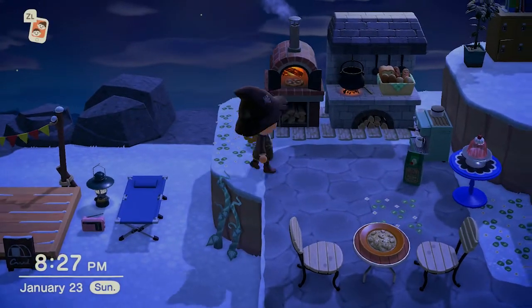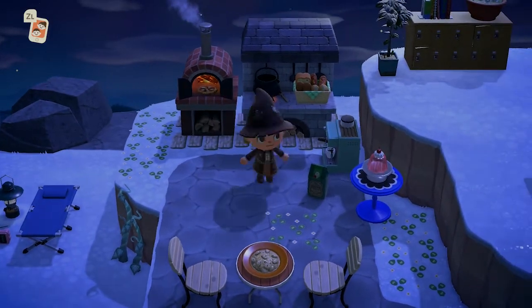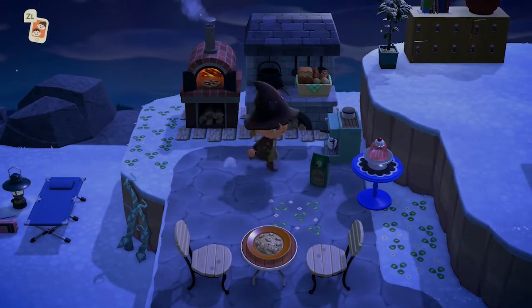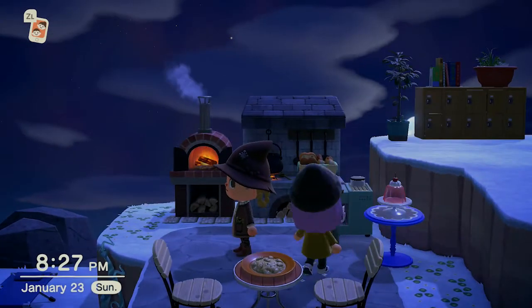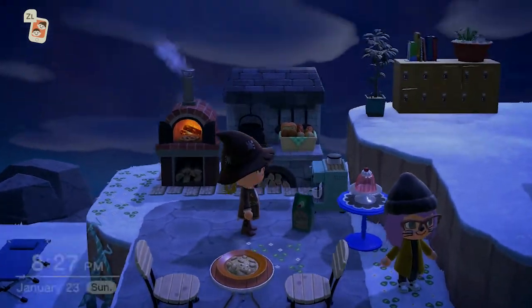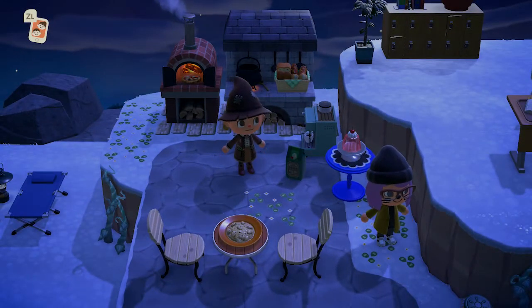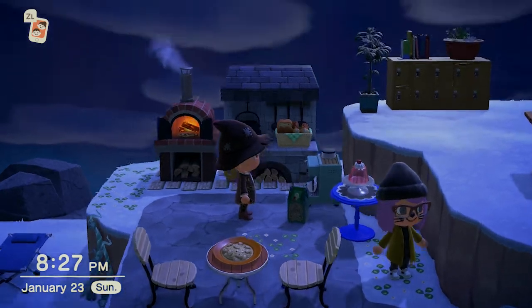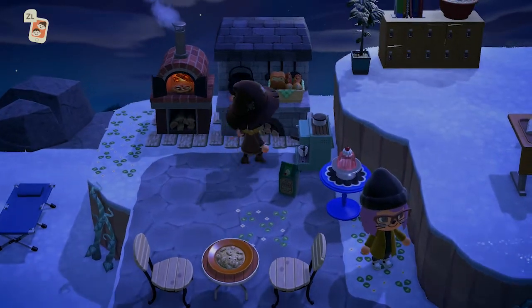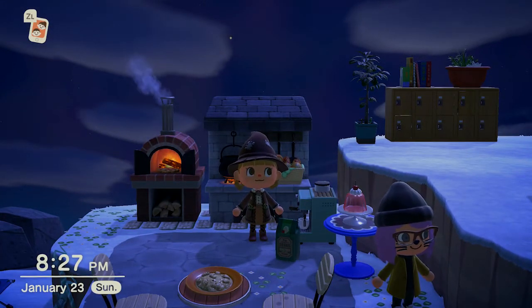Twin has really been utilizing vines to get around her island — she likes to hide them on the backs of cliffs so it's like a little secret spot. How cute is this little cafe she's got going on? I think it's so adorable, and that little bag of coffee grounds next to the coffee maker — that's something you can get from Brewster. I'm terrible at talking to him every day, but Twin's been doing it and slowly getting the items from him. It's got a little pigeon head on it, it's so freaking cute.